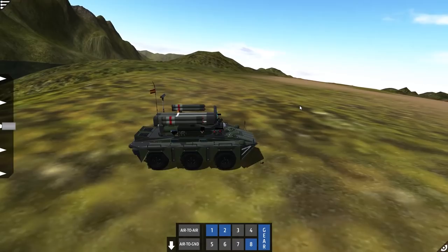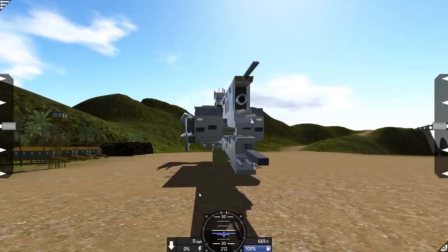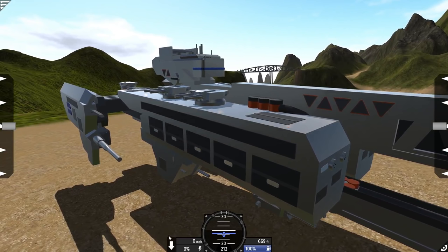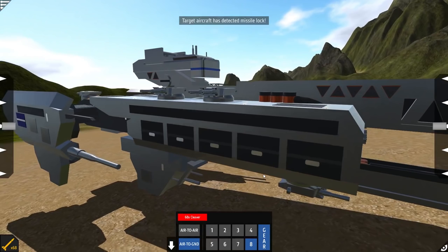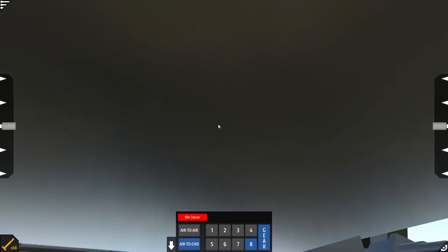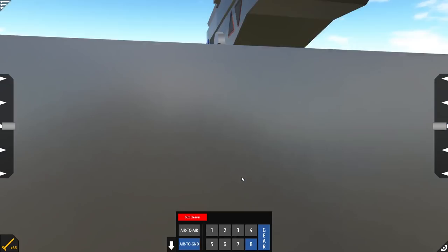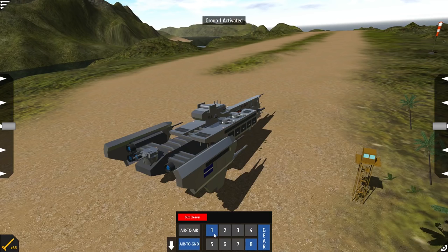For our next creation, we have the Paris Class — I think it's called a Cruiser. This is a creation from Halo, and it's absolutely devastating in Simple Planes, really for the simple fact that this thing is packing the most missiles I've ever seen in a creation. It has 80 Guardians and 68 Cleavers — basically the strongest missile in the game — and I don't know where they're storing them. I feel like they're in the side doors. Where do you keep that many missiles without being able to see them? Are they in the guns? Let's try to fire off the guns here.